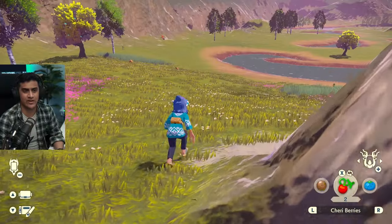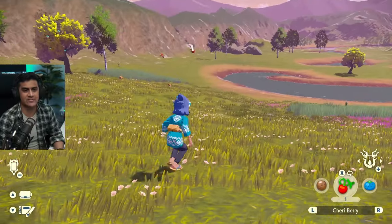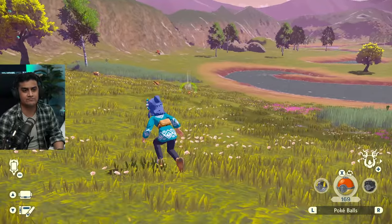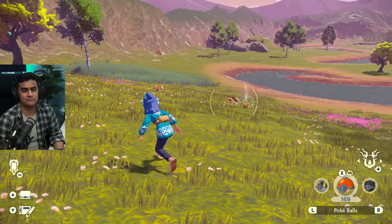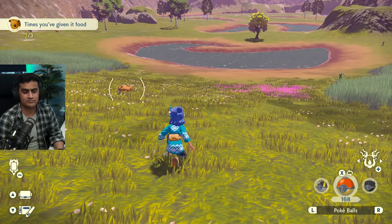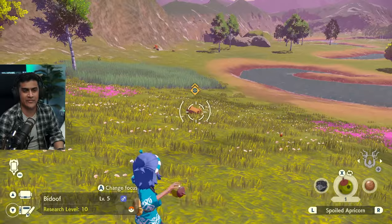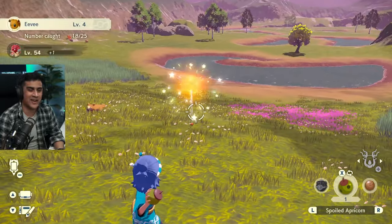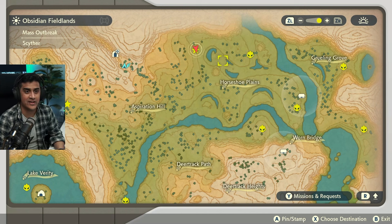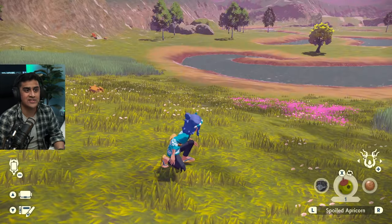We're not going to waste time with this one. We're going to go ahead and bait Eevee to eat some food, get the Pokeball ready, and boom. Eevee is done. So Eevee is located right over here — if you come to this location and it's not here, just reload the game and come back. Look a little bit to the left of this little water spot and you should be able to see it. Horseshoe Plains — that's the Eevee location.